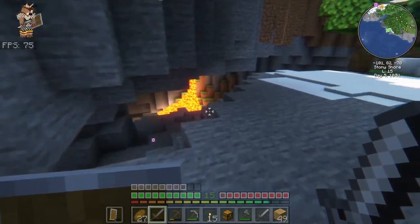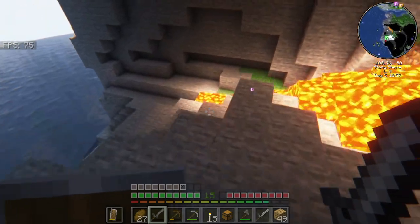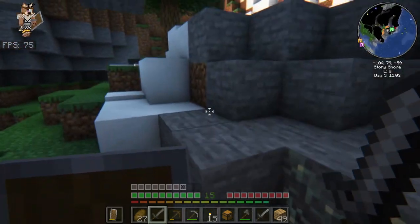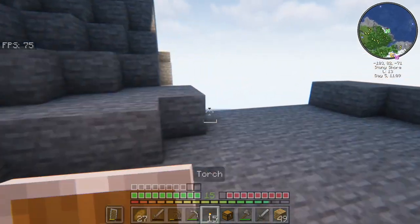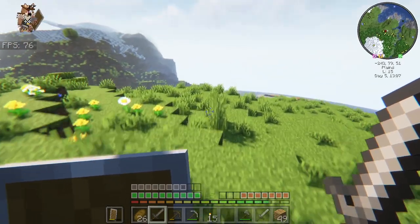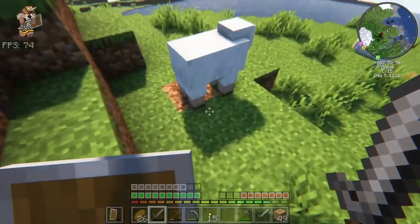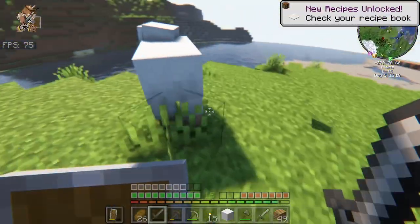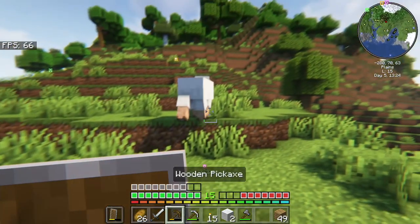Hey, my prediction of lava is correct - we have some lava here, although it's only one lava which is kind of disappointing. But you can't really complain with what you get. There's a group of sheep right there - I'll just take these guys out instead. I guess this can be my... and there we go. I guess I safely broke my sword.